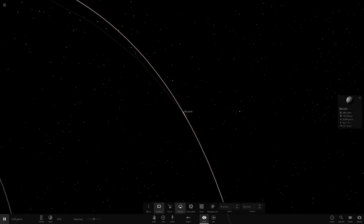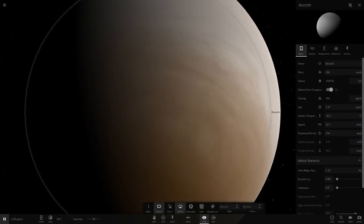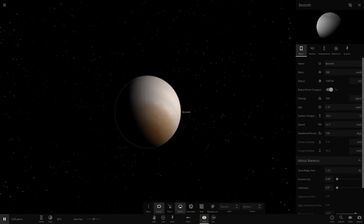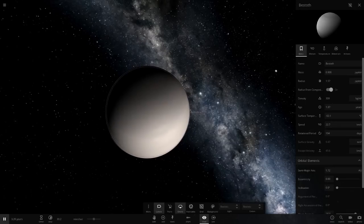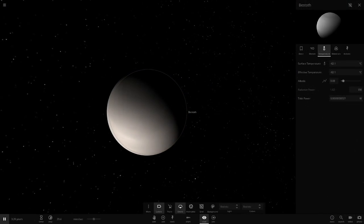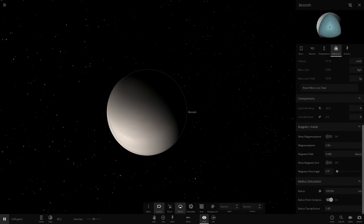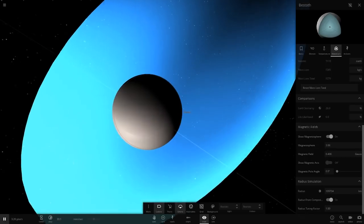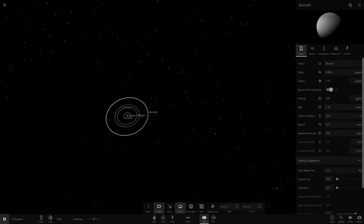Next up we've got Besthoff - here's a gas giant going with a grey colour with an orange at the south. It's got 286 Earth masses, so a little less than one Jupiter mass, but the radius is definitely a lot bigger than Jupiter at 1.57 Jupiter radii. It's cold here since it's a gas giant, mostly hydrogen, so Earth similarity will be low - but it does have a magnetic field. And I believe that is everything for this system.